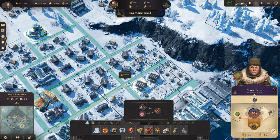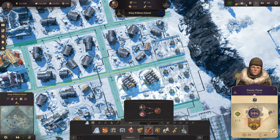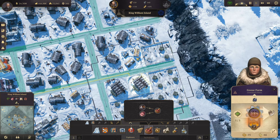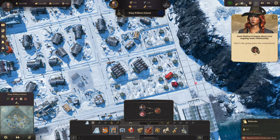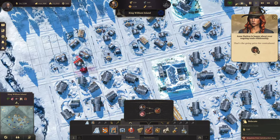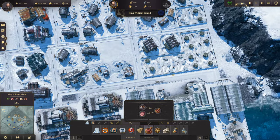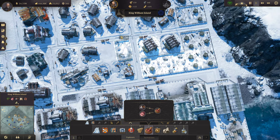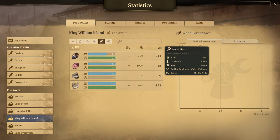For some reason it was saying we were low on goose feathers. Oh, it's because I didn't build enough. I'm sure somebody was yelling about that in the comments — I know you guys. Someone was yelling at me that I didn't build enough. Well, I figured it out eventually. It just took me a bit. Now we have enough, now we're good.